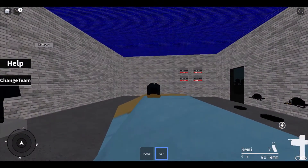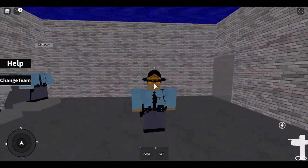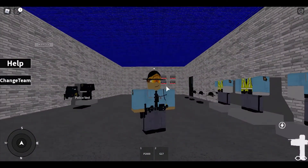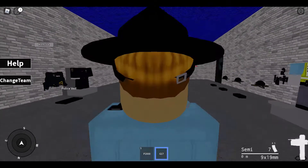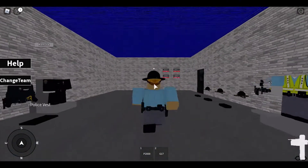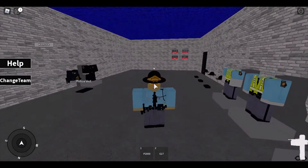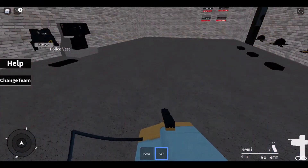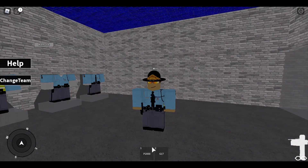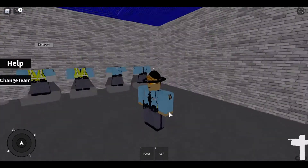As you can see, they're first-person — way cooler and just better. I have a Glock 17 and a P2000, and I will be adding a shotgun shortly. To get these, just go on my game and buy them in there. They have a game pass for each of them — the P2000 is 80 Robux and the Glock 17 is 145 Robux.